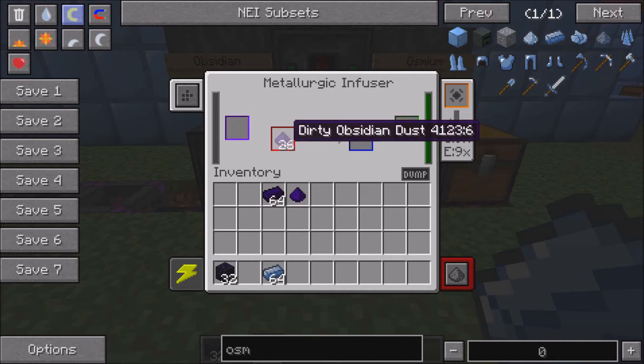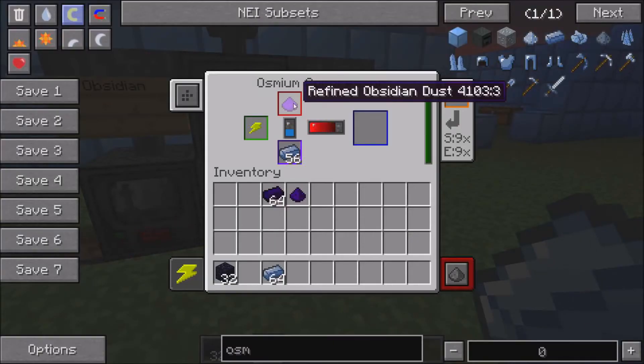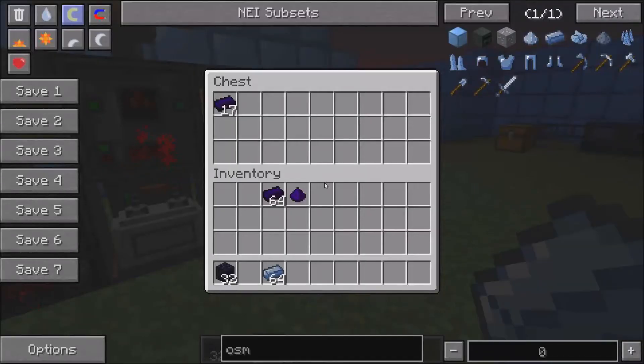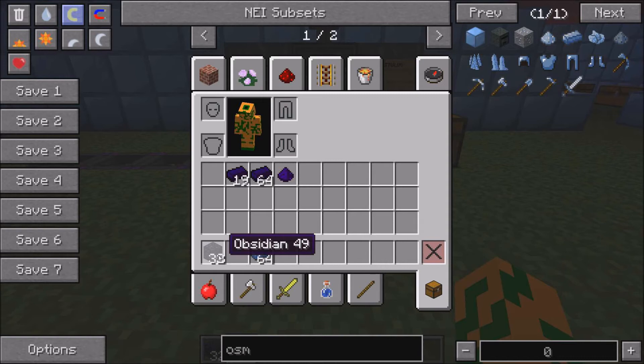The diamond dust then infuses into the dirty obsidian dust and becomes purified obsidian dust. The refined obsidian dust then gets infused in an osmium compressor with osmium ingots. It gets turned into lead ingots, and that is how you make lead ingots. You need one diamond and half an obsidian block for every lead ingot.